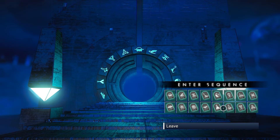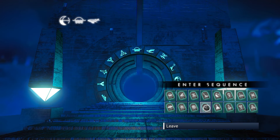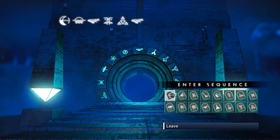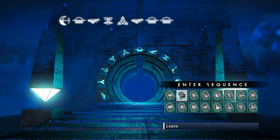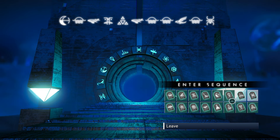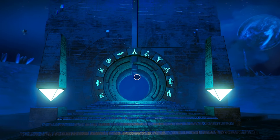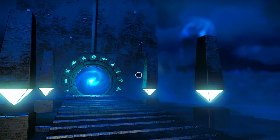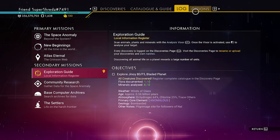Type in the following sequence: it is going to be the half moon, sunrise, the whale, the tribe guy, Legends of Zelda whale, sunrise, sunrise, bird, sunrise, Spider-Man, and last is going to be the bug. Before you enter the portal, there is one more thing you need to do.